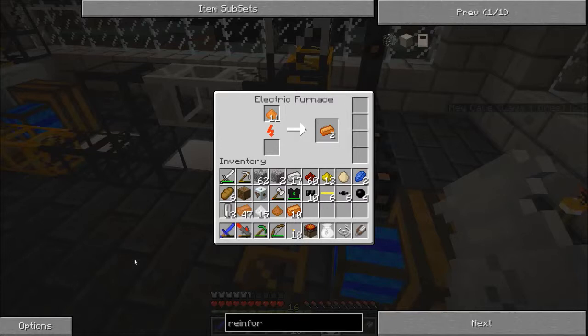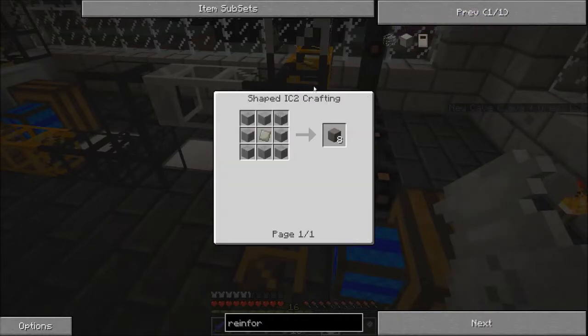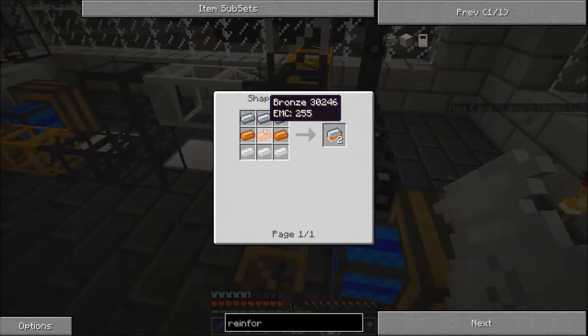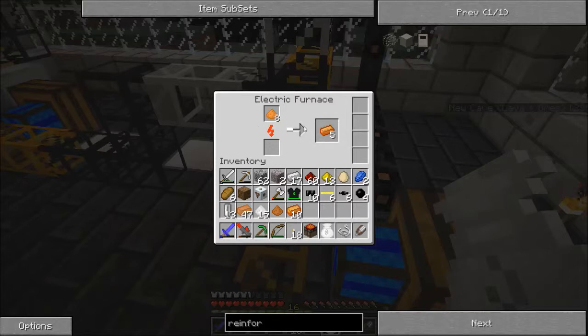Not too pleased to learn that everything we're gonna do for the next few episodes requires advanced alloy. Advanced alloy isn't the worst thing to make, I suppose, but it just takes ridiculously long amounts of time to get. Dang it, it doesn't have any EMC value — because refined iron doesn't, that's why. But I can use the condenser to make more bronze, I suppose. It's not great, not great at all. I'm not thrilled.